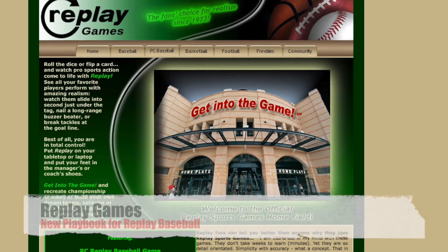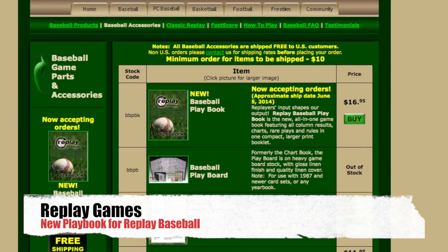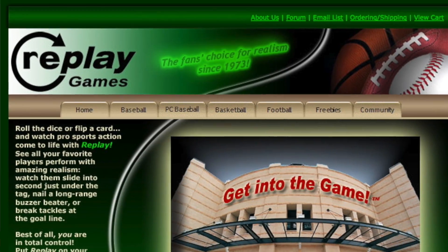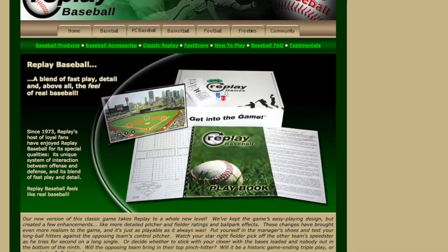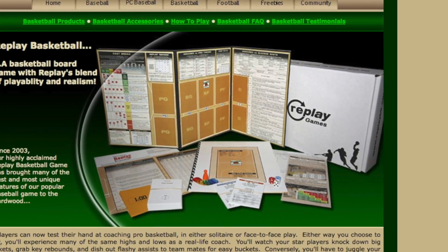Over at Replay Games, they now have a pre-order up for the new playbook that's going to be available for their Replay Baseball game. A few weeks ago we talked about the development of this — it combines all of the charts into one booklet, and that is set to be shipped out the first week of June. You'll also notice on the Replay website they now have a new logo, as well as a new box if you pick up the base set for Replay Baseball or their basketball game.